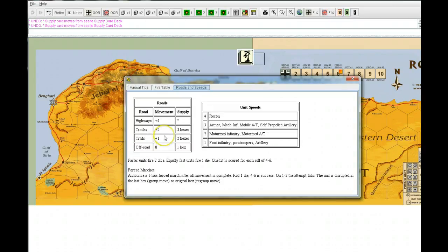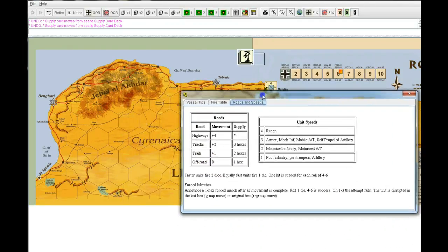In the Vassal module here, there's a little note that shows you that movement is plus four along the main road. If you go along the tracks, which are the dotted lines, it's only plus two to movement. And then trails are plus one to movement, and off-road is zero.